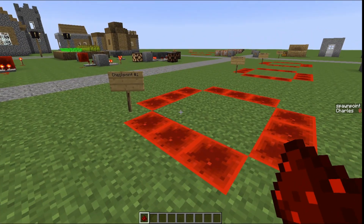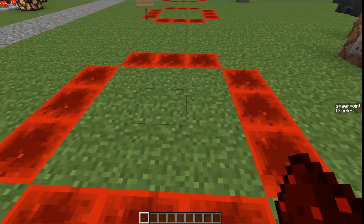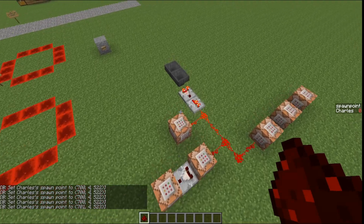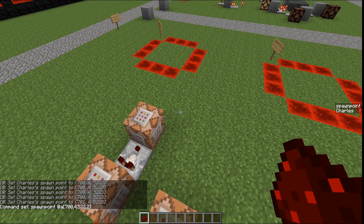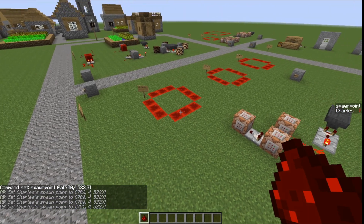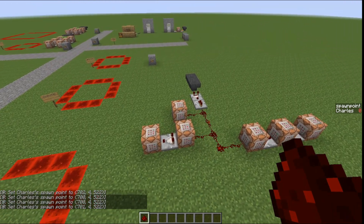This is the first version of a checkpoint that does work, but I do not suggest using it. As you can see, the spawn point continuously resets, and that is this command block right here — it's just checking if anyone's within this block area and sets your spawn point. That's an issue because it's spamming the players and it can cause lag later on.